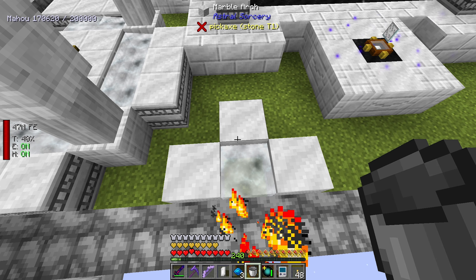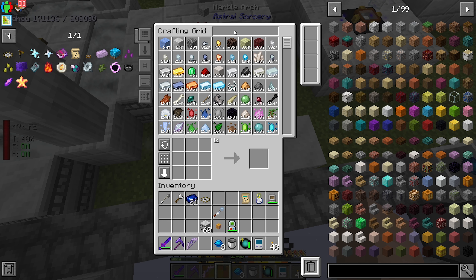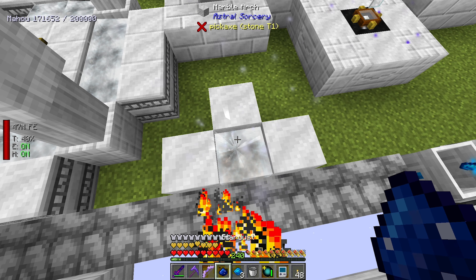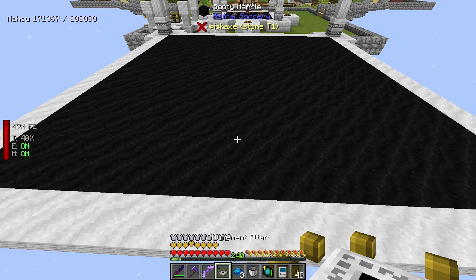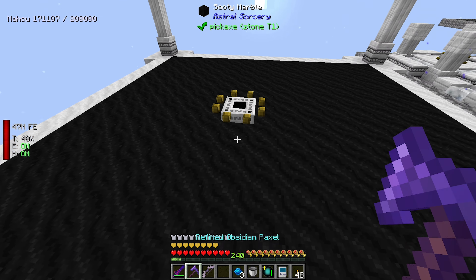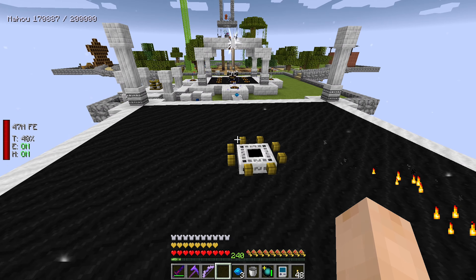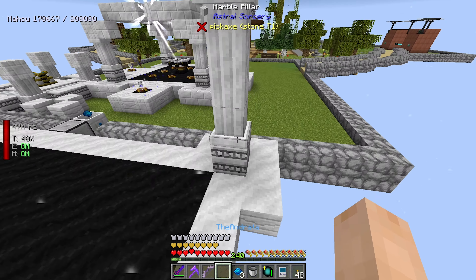Rock crystal and some stardust. We need to place this Attunement Altar down in the center. In the center - yes! And then we need more relays. We can tell that we placed it because we get the particle effects.